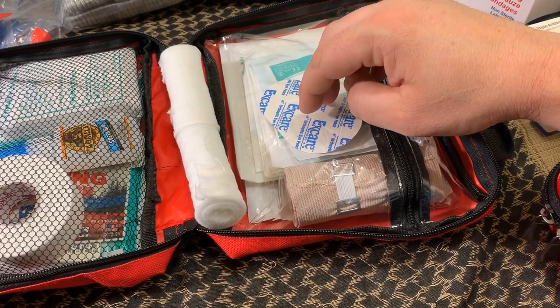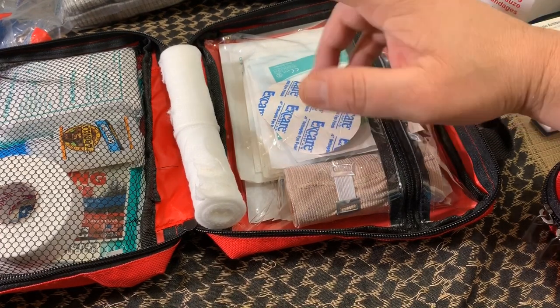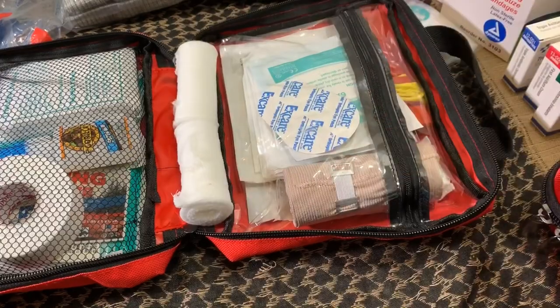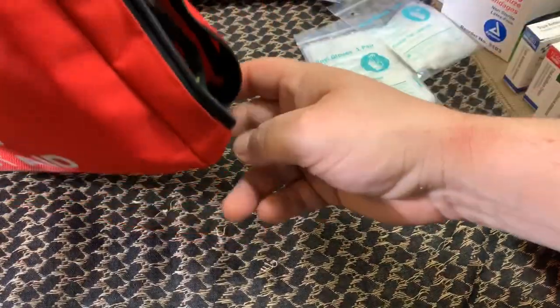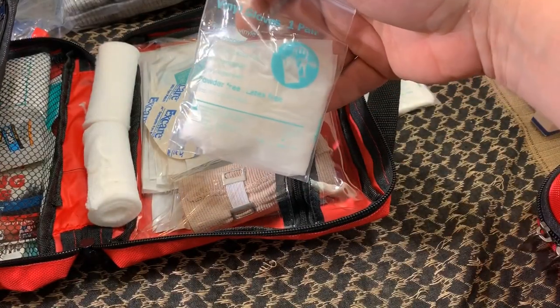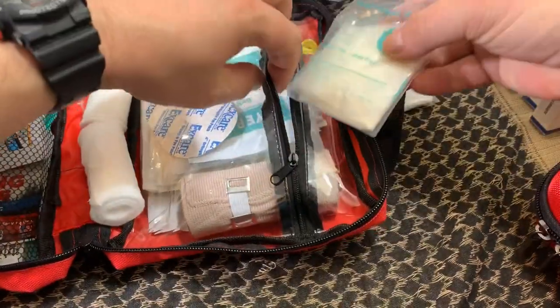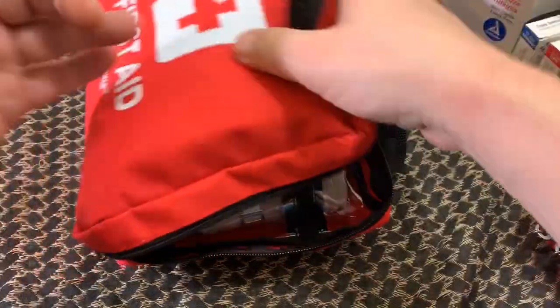There are a couple eye pads, an abdominal pad, a couple 4x4s, a couple 3x3s, and a few 2x2s. That's how I decided to outfit my first aid kit. Before I close it up — latex-free, powder-free Vano gloves. Let me throw those in there now, because I know someone's going to ask where my gloves are. If something happens, you've got to have those in there.